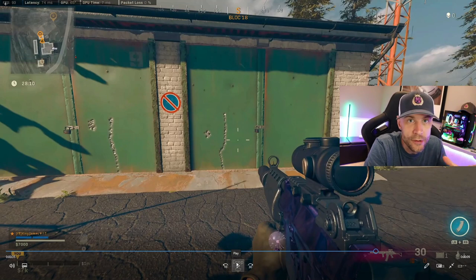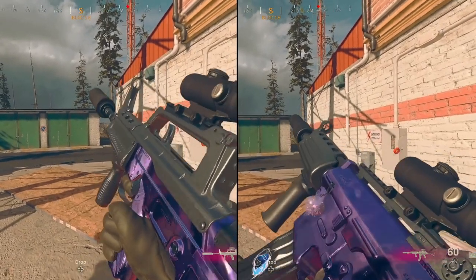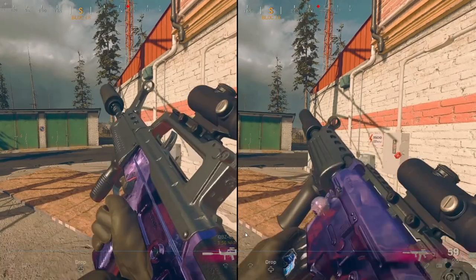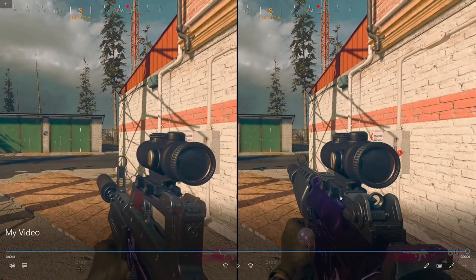I also wanted to try the reload out to see if it really was the same. Watch this side-by-side. I started each one and I think the QBZ was a tiny bit faster. I'll play it again — you tell me. Doesn't it look like the QBZ finishes just a hair faster than the Krig?